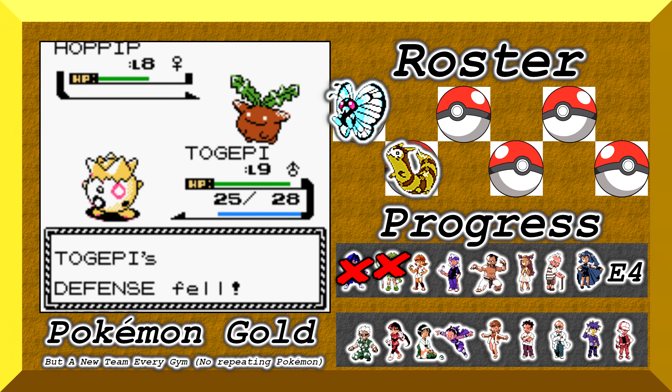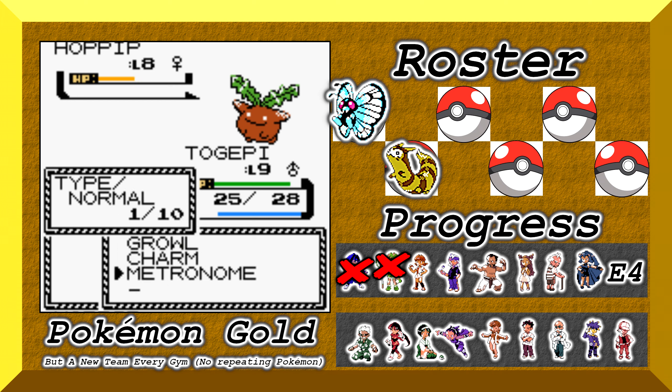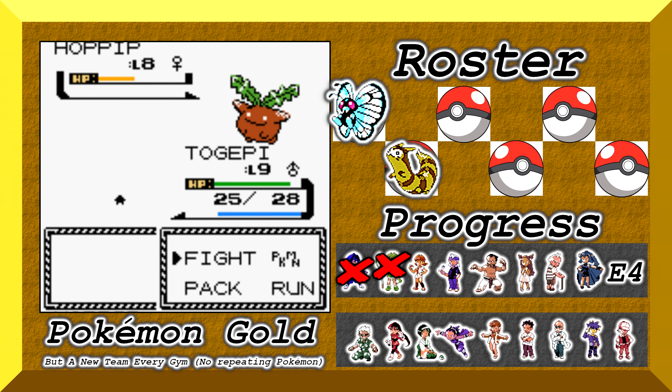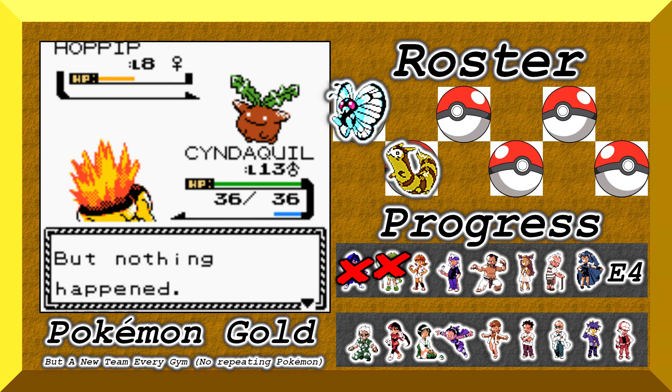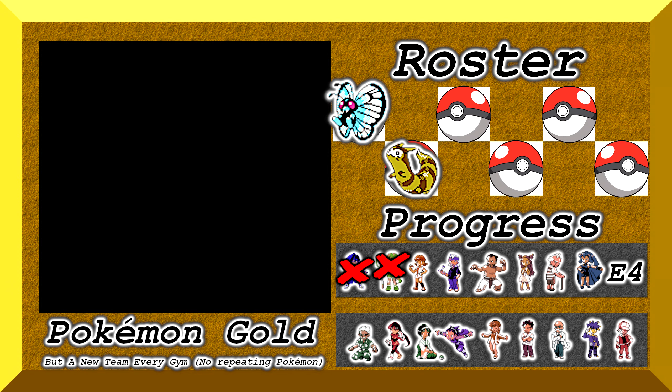First up, there's a rival battle before we can move on, and since all of my leveled Pokemon are now consigned to the box, I need to start with some grinding. I tag out a team of Cyndaquil, Togepi, Zubat, Sentret, Metapod, and Santru — a full party of six, only two of which are slated for the next gym.